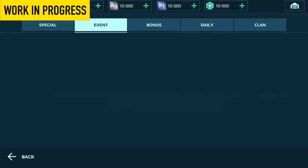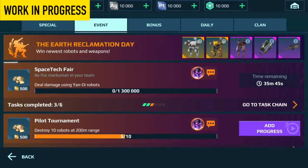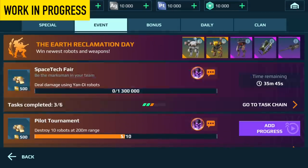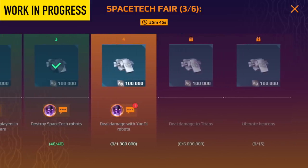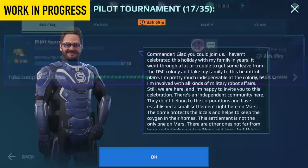Tasks will be split by category to declutter your task list. If a task is part of a chain, you can now check the entire chain and see the rewards for each quest. There is also another little touch — just like operations, tasks can now get story texts.